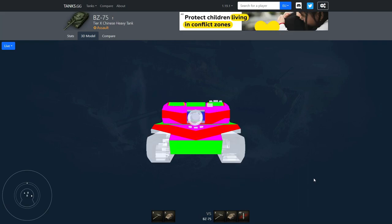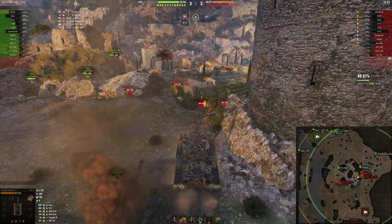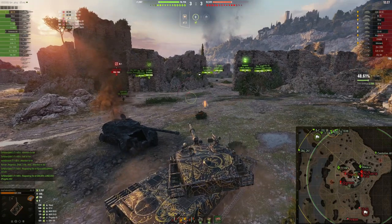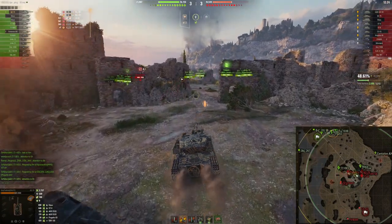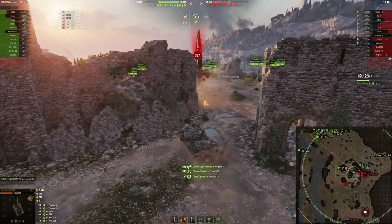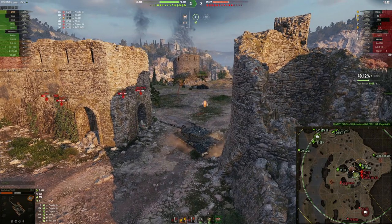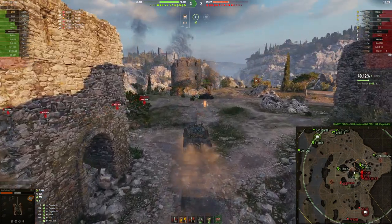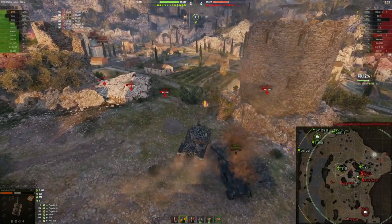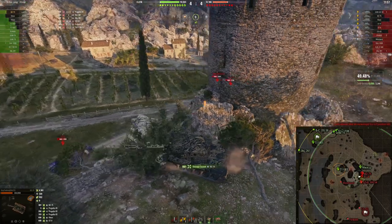If you wiggle, yes, you make the commander hatches harder to hit because they move more than the center plate. But once you wiggle, the enemy can just aim at the center commander hatch and still get a penetration easily. It seems like Wargaming simply didn't go for the heavily armored hull-down vehicle approach on BZ-75, which is nice — I didn't want to see another completely broken hull-down tank. But if you add so many weak spots, maybe the gun handling could be a bit better.